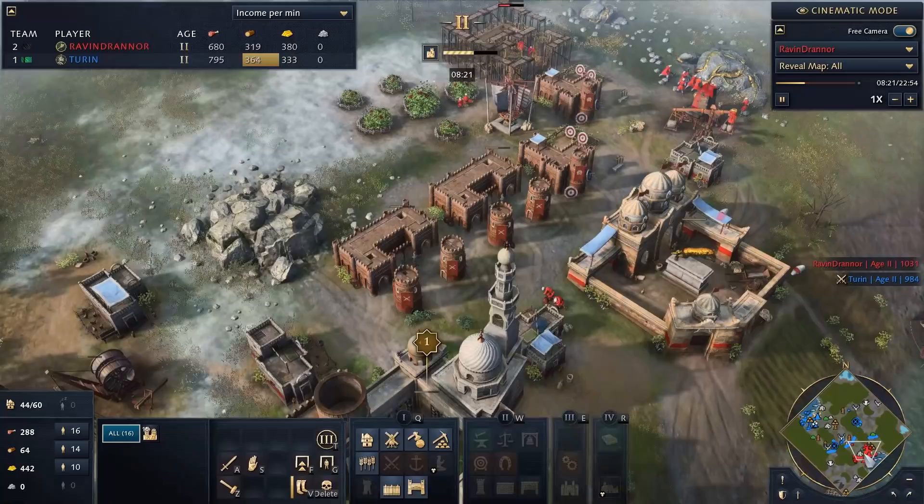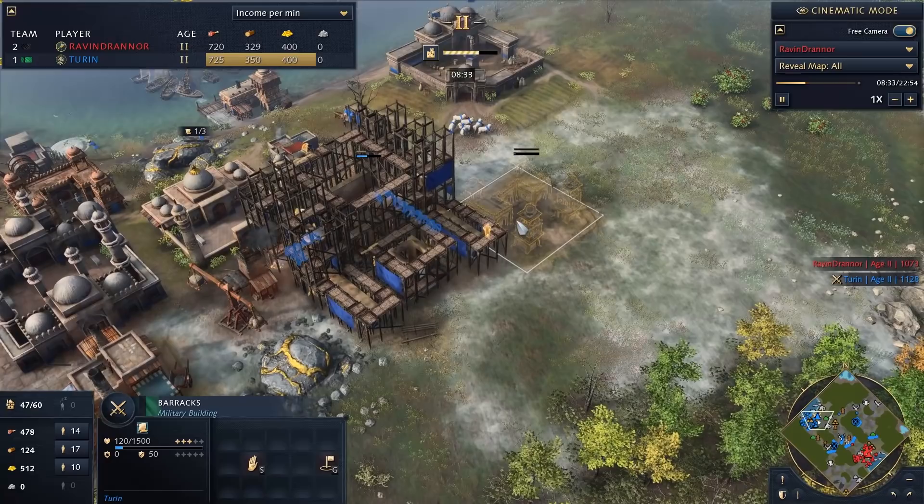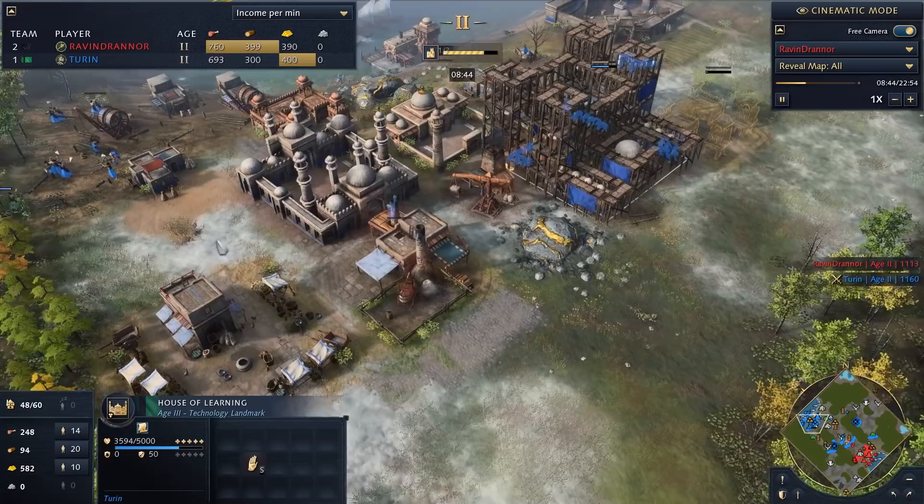When they peel the final layer, hopefully the tech and the inner workings of your metaphorical onion are just super powerful. We're going to the next age already — the House of Learning is coming up. I saw he was going super hard with military infrastructure, which is the biggest signal for an Abbasid all-in, so I knew I couldn't fight him efficiently at this age.